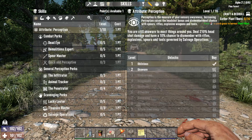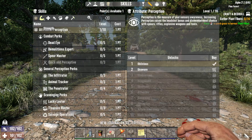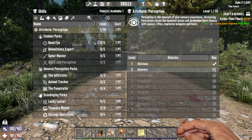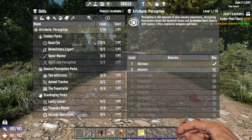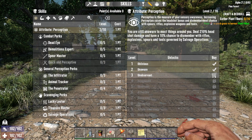I'm going to hit N, and it's going to bring up your skill tree. You've got Perception, Strength, Fortitude, Agility, and Intellect. Up here in the top middle, it's going to say points available. I have one point available. I'm going to click Perception and put a point in Perception.